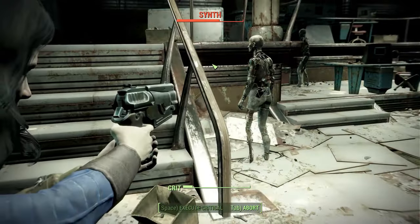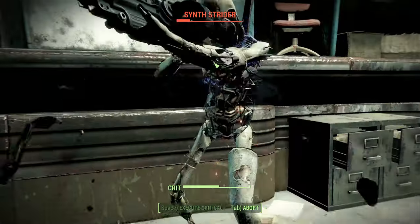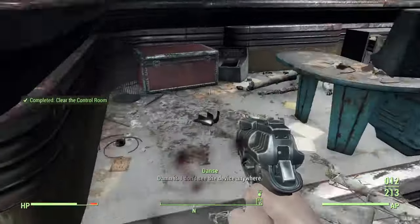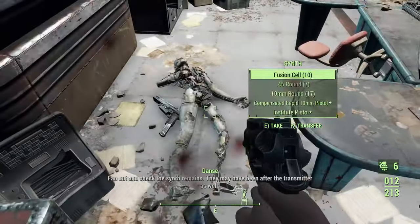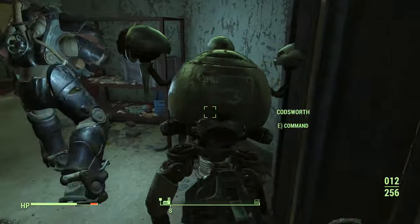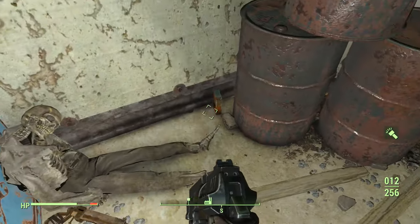Once you're set, take the elevator and clear the last group of synths. Collect the deep range transmitter, loot the end-of-dungeon steamer trunk, and take the elevator. At the end of the hallway you'll find some junk items along with a pipe pistol, two vodkas, and a first aid kit.